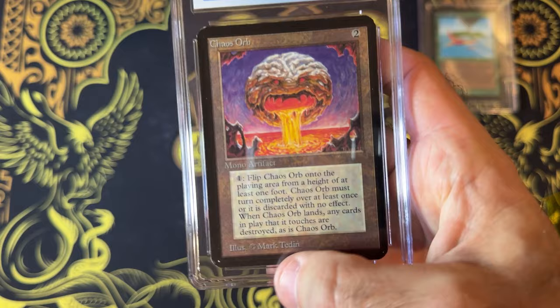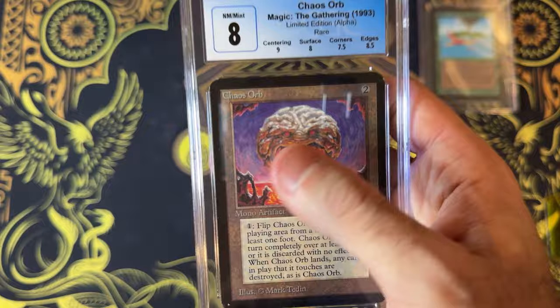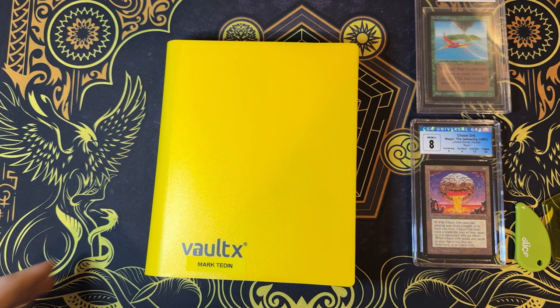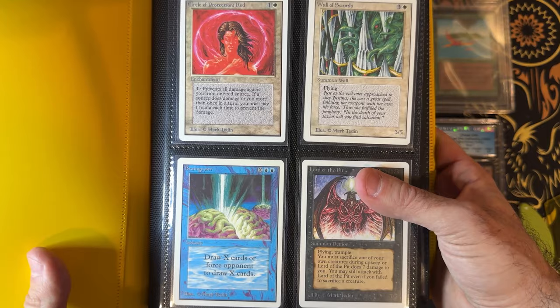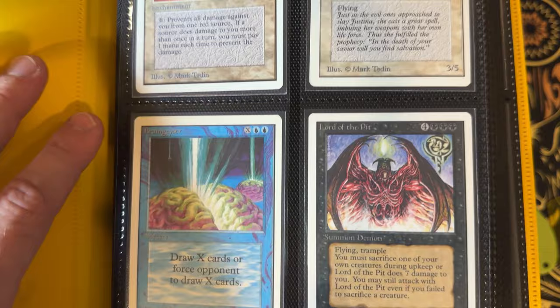Another reason I love this card is the artwork. Mark — I don't know if it's Teden or Tedden, someone who's met him can tell me — I just love his style, I love what he does. I have a couple of collections I've put together — basically a collection of artwork for particular artists that I really like from particular periods of Magic. So I put together a little collection for each particular artist, particularly the older vintage stuff. Teden is just one of my favorites. He's on so many iconic pieces.